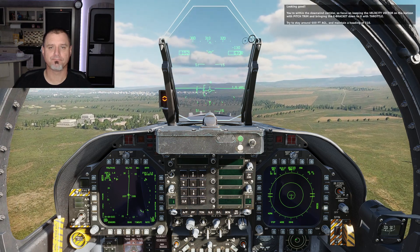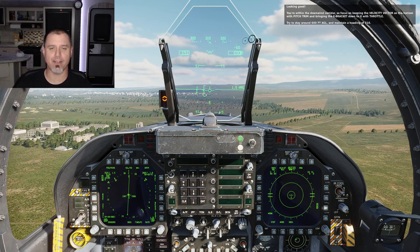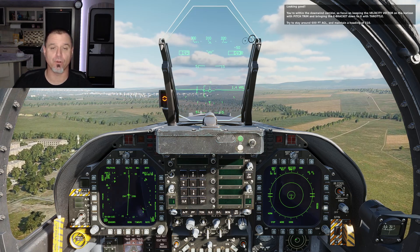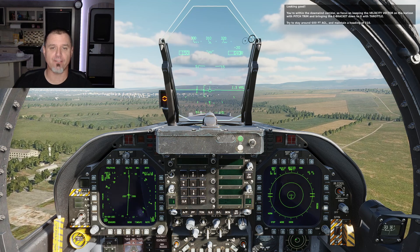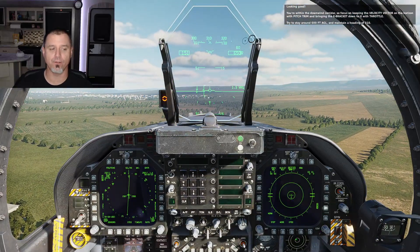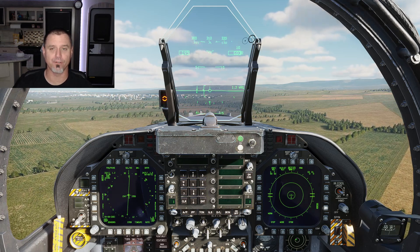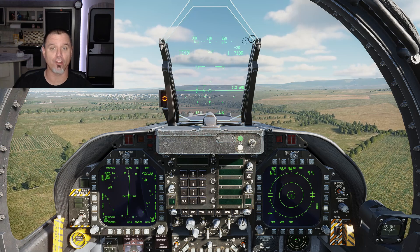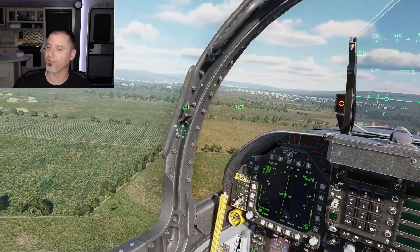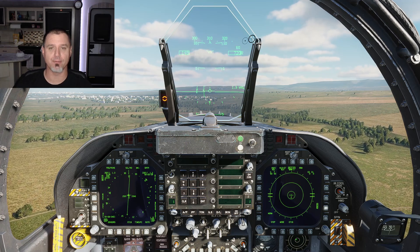Looking good — within the downwind corridor. Part of the challenge is I changed the pitch and roll curves because I was having a hard time controlling it during refueling practice. Now the feeling is different — I have to pull harder on the stick to get the same inputs I'm used to. For precision flying you really need a lot of leeway in how much you can move the stick before it starts doing something.